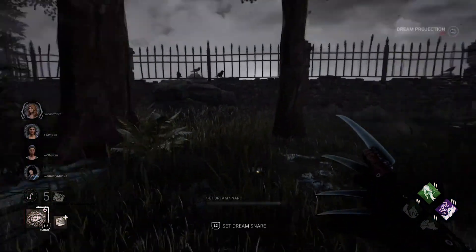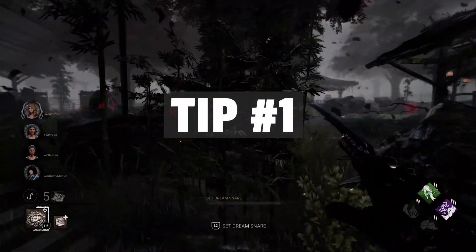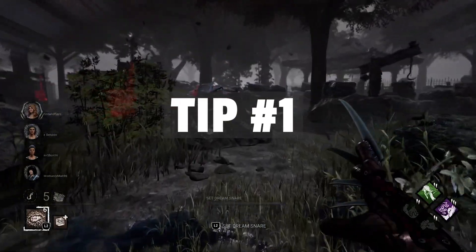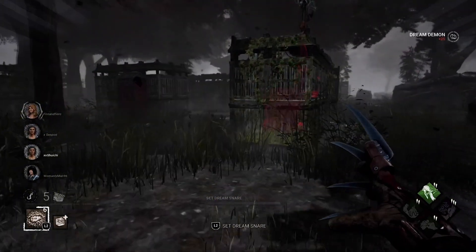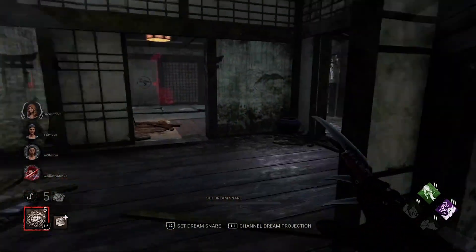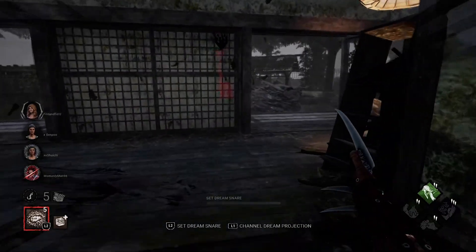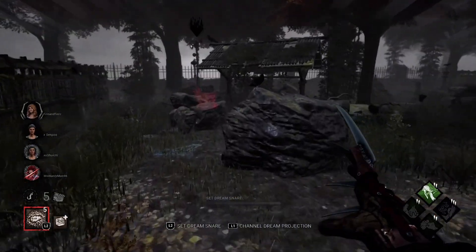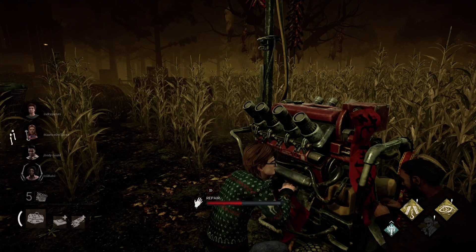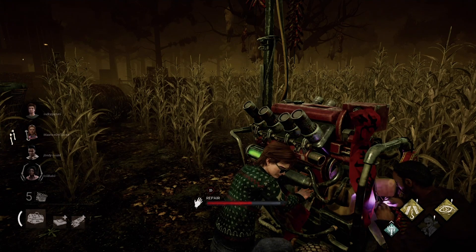So what do you do when you first get into a match? Tip number one: do not camp out near the generators that are near you at the beginning of a game expecting survivors to start completing those generators. Survivors are likely going to spawn further away from you at the start of a match. Explore the generators furthest from you to try and find survivors early on, stop them from completing a generator right away, or at least damage the generator they were working on to hurt their progress.